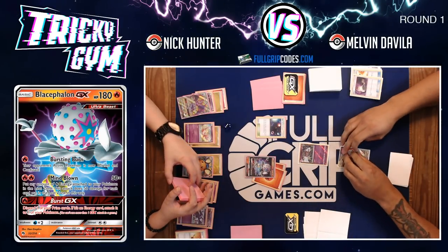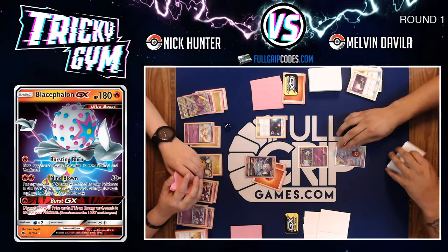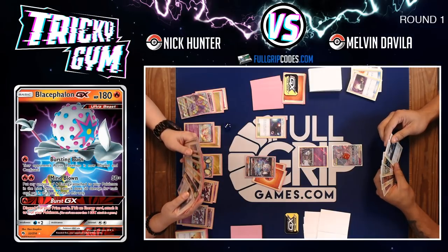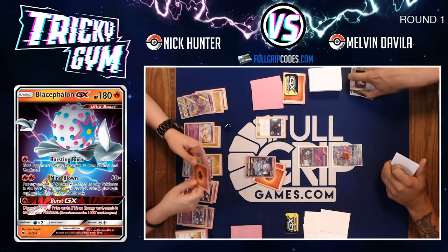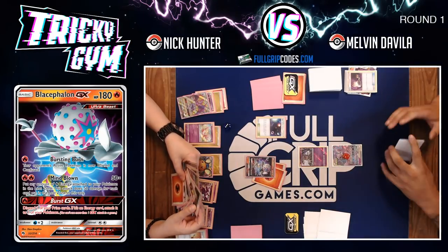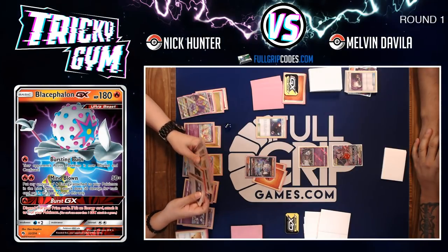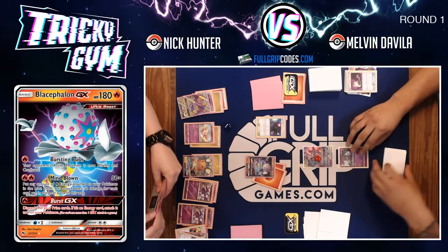At this point Melvin is in such a bad position — no energy. He's going to switch into the Marshadow to make Nick burn more resources before putting another tag team Pokemon active. Melvin is considering gusting again, but probably doesn't necessarily need to since both of Nick's targets have energy on them. Nick does find another fire energy and has Welders in hand, so he can use that fire energy.